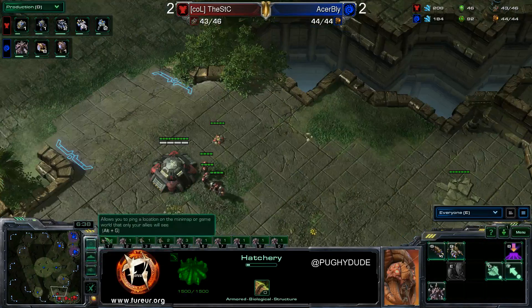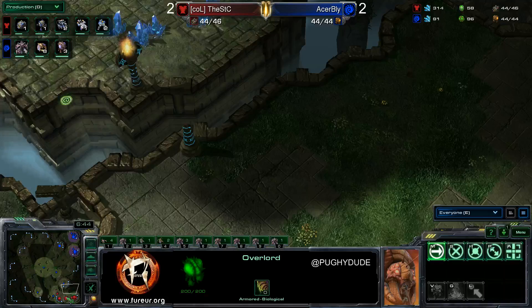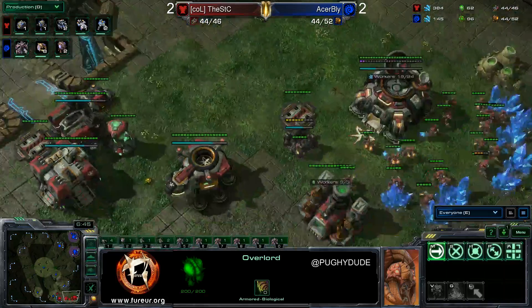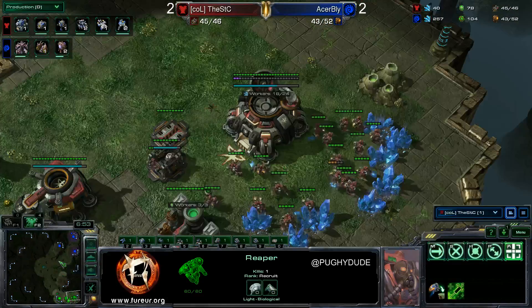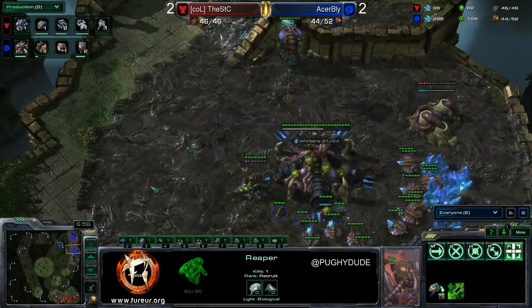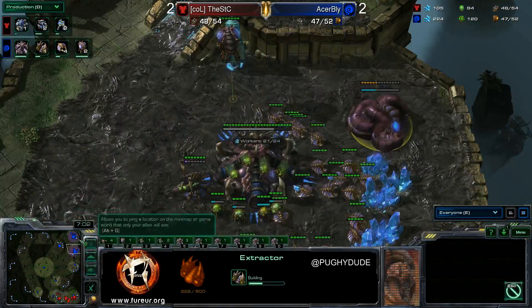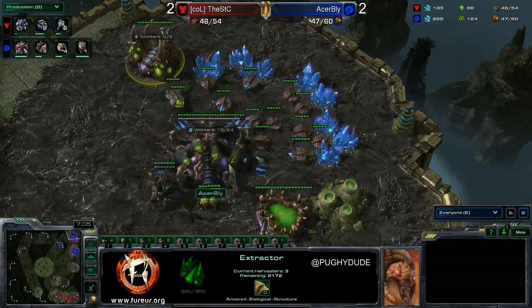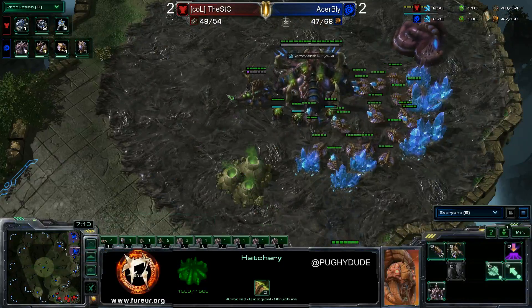He's got overlord speed — one of my teammates Shibby does something similar. On a big map like this, overlord speed is quite useful because you run in, scout something really fast and run straight back out. If the overlord dies you can just move another one into position pretty easily. The third base has now been scouted for STC. Blight is adding a second gas — two gas production — and could add a lair soon.